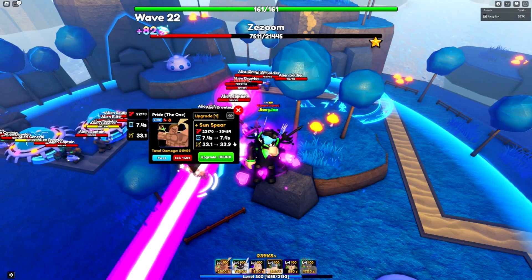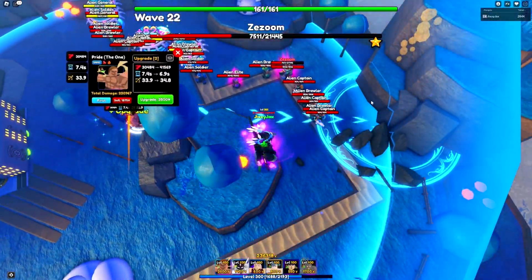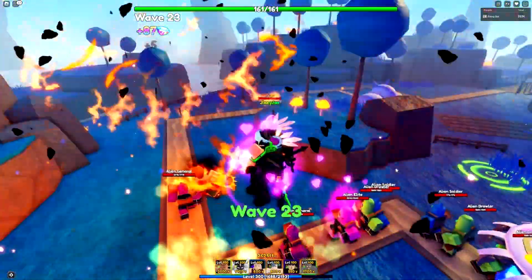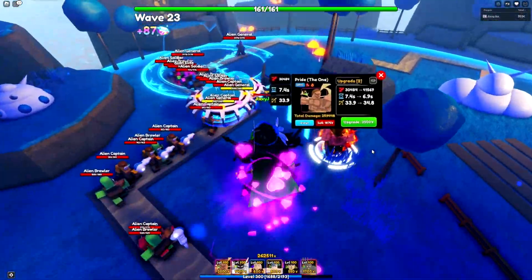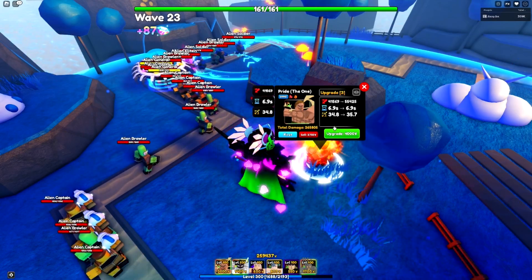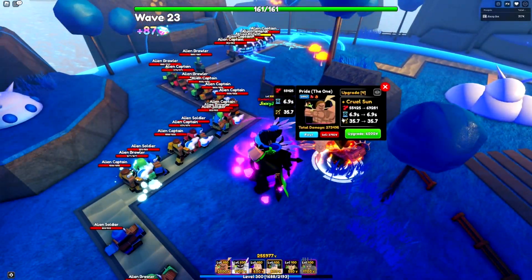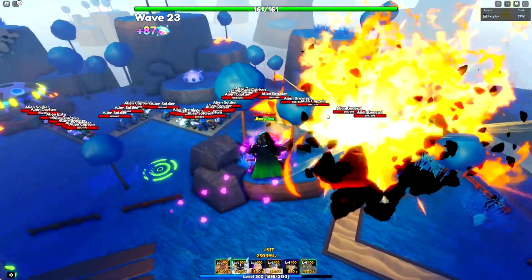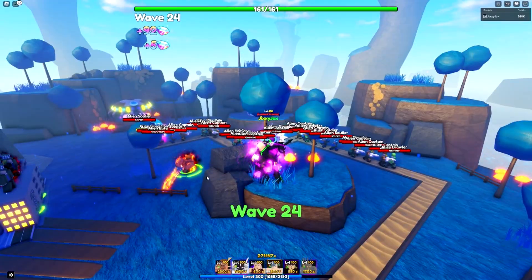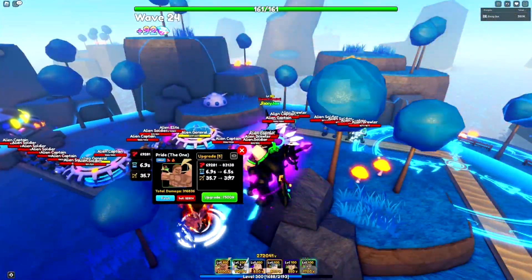Then we get New Tech Sun Spear — damage shoots up to 30,000, same cooldown, 0.8 more range. The AOE changes from a circle to a slightly bigger circle with a cool attack: he summons fire in his hand and throws it at the enemy. Continuing: 41,000 damage, 6.9 cooldown, 34.8 range; then 55,000 same cooldown, 0.9 more range; then Cruel Sun at 69,000 damage — a big attack where he summons a larger ball of fire and throws it at the enemy.